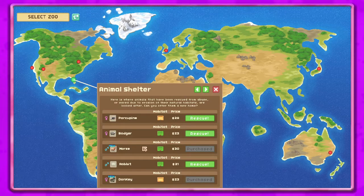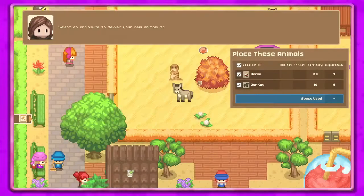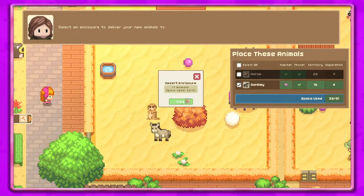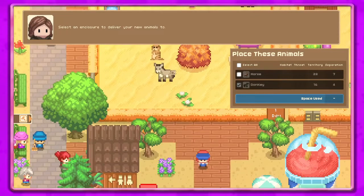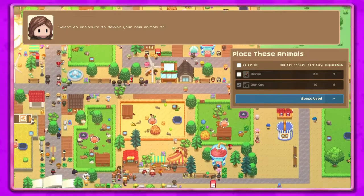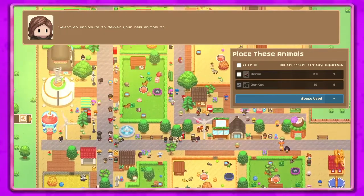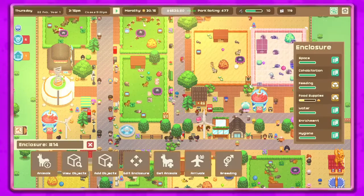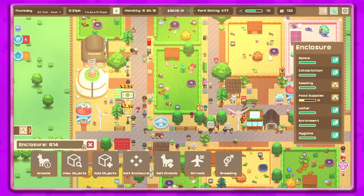I was hoping we'd get another meerkat because they're so cute. The horse was grassland so we'll add the donkey. Let's zoom out — we'll put the horse here, we've got horses here so that will work. Getting all kinds of animals — super awesome!